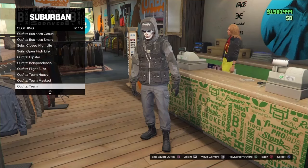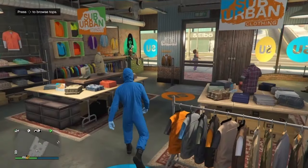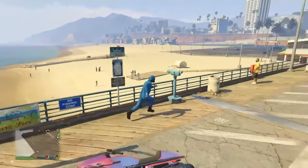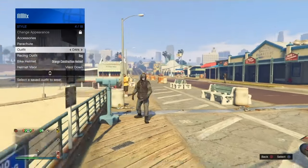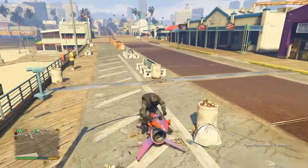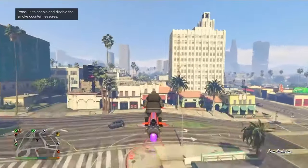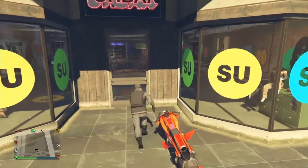From there, go to the outfit section, scroll down to Heist Coveralls, and we're going to merge the gas mask onto this outfit to top it off — this part is optional. Make your way to the nearest telescope. Run towards it, click right on the d-pad, and the mask should glitch off. Open up your interaction menu, equip the outfit you want the gas mask on, walk away, and the gas mask will merge on. Then go back to the clothing store or gun store and save this outfit.